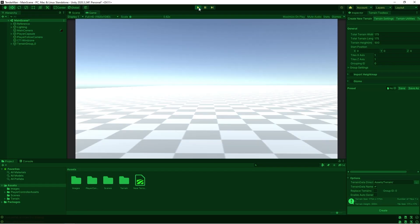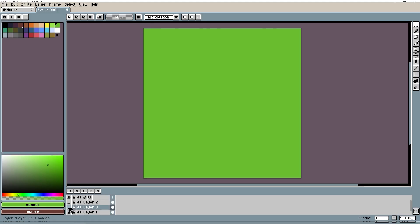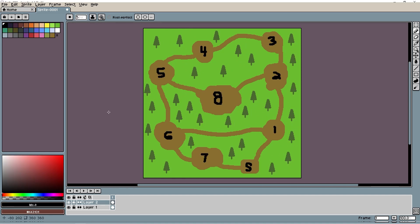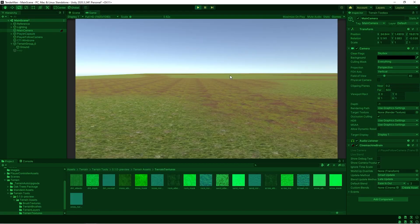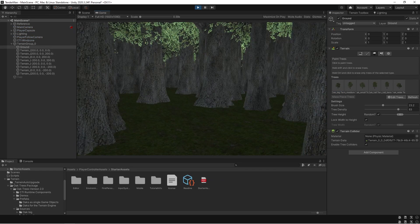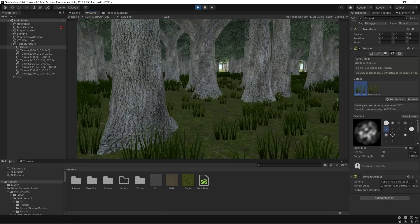First, I created a flat terrain in Unity and downloaded a free first-person controller asset to control our character. This allows the player to walk, look around, and sprint. Then I drew a simple version of the map in Aseprite — notice there are eight ingredient spawn locations, with two more added later in the woods. I pulled the map into Unity and traced some grass and gravel onto the terrain, then sprinkled in a bunch of trees to make our spooky woods. A bit too dense — let me thin them out. That looks better. Then I added some tall grass to finish things off.